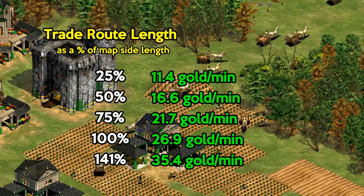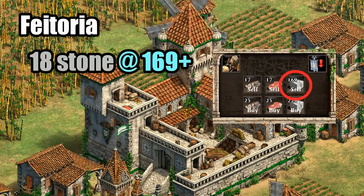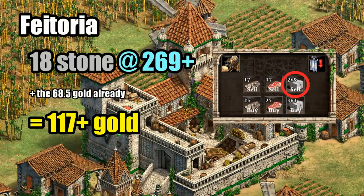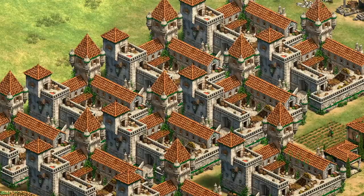Trade carts can almost always make more than 15 gold per minute each — often quite a bit more — which completely dwarfs the other methods of gold generation. It is possible that if you can sell that 18 stone per minute for more than 169 gold at the market, the Feitoria will start to outpace the lumberjack and farmer combination, and over 269 gold per hundred stone can beat 20 lumberjacks. But as you sell the stone, prices are being pushed down, so unless someone is working hard to push the price back up, you're looking at diminishing gold income over time.